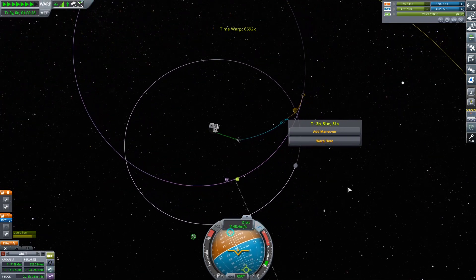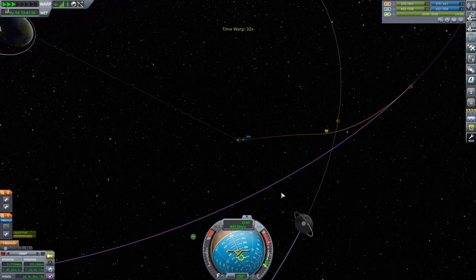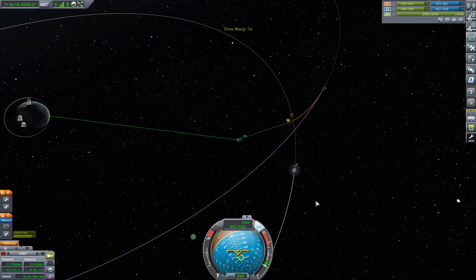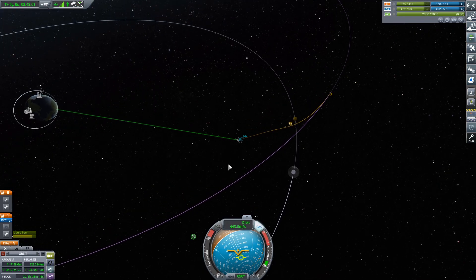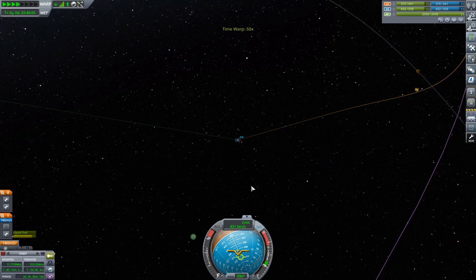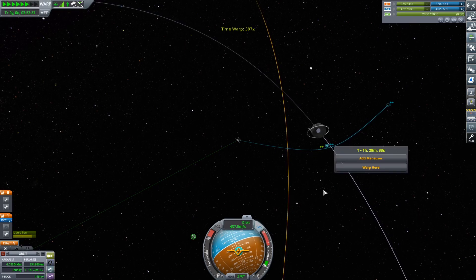Let's go to the moon. I actually want to go to the periapsis of the moon. Let's go to the moon. Once we're here, we can drop the probe off and then carry on with everything we need to do. Let's warp to our periapsis.